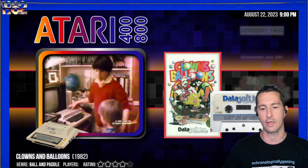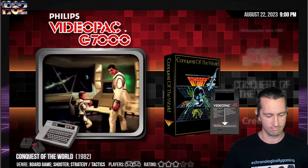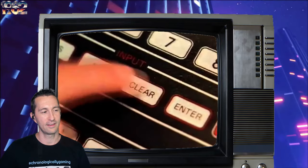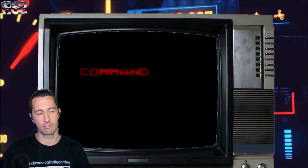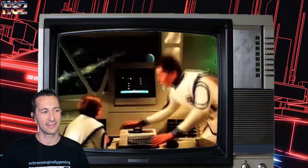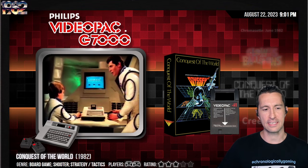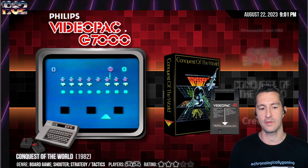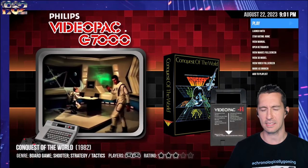We last played Clowns and Balloons for the Atari home computer. But first, a message from Star Pilot Phillips and Cosmo. It's the Philips Video Pack — so advanced, it's frightening, because it's got the mind of a computer and the thrills of a Star Pilot. Philips wants you to have fun. This is Conquest of the World for the Philips Video Pack. We've already seen this on the Magnavox Odyssey 2 in North America, so let's head over to Europe and see pretty much the exact same game.